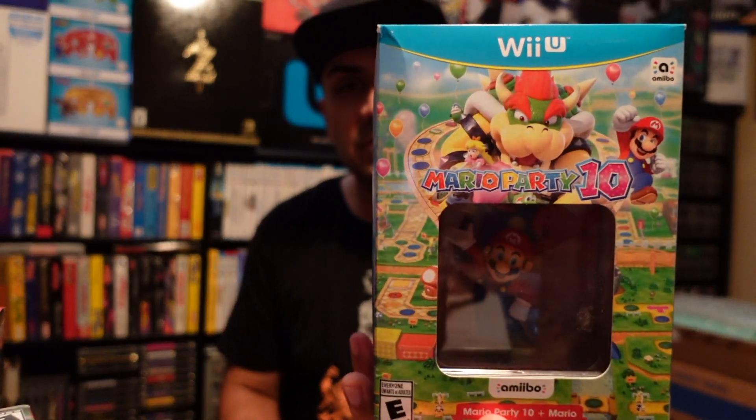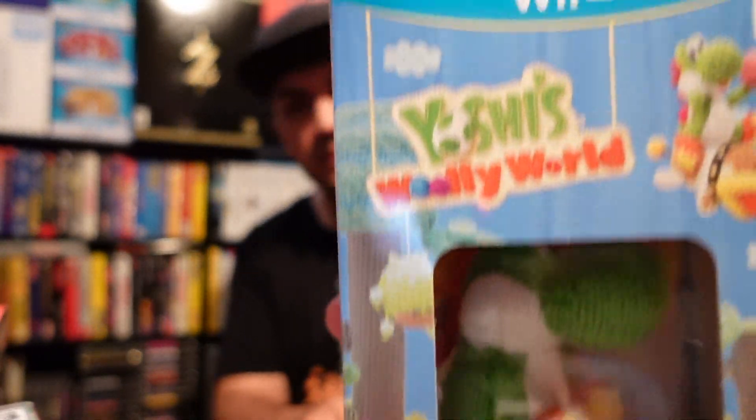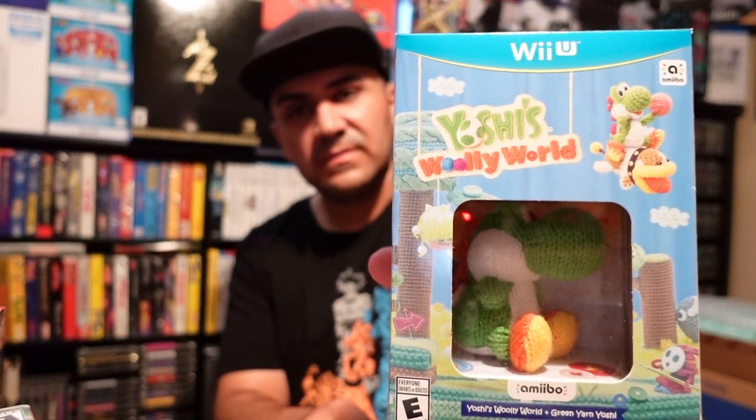Next up for the Wii U is Mario Party 10 — it's the collector's box with the little Mario amiibo figure. That's another one I forgot to show you guys. The problem is my room is organized, but unorganized at the same time, so I have stuff everywhere. That's why I forgot these, because they're on another side of the room. Next game is Yoshi's Woolly World with the Yarn Yoshi. I remember hunting for the Mega Yarn Yoshis — I couldn't find those for a while, but I managed to get one for my collection.